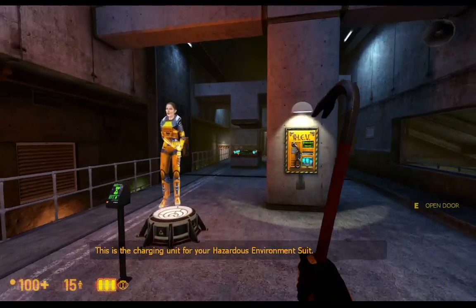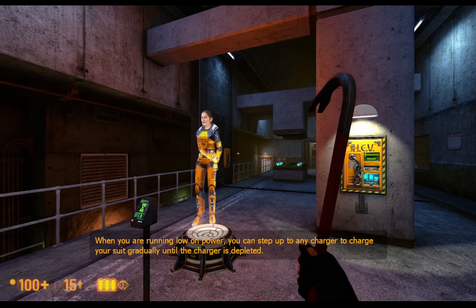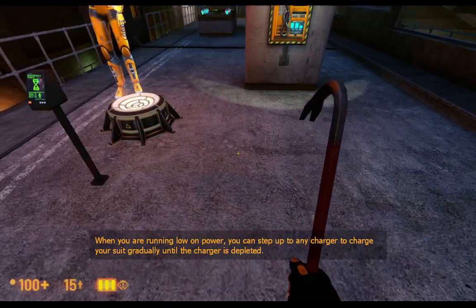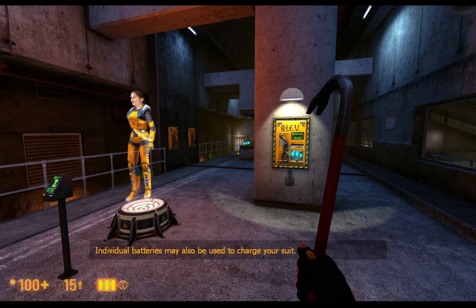This is the charging unit for your hazardous environment suit. When you are running low on power, you can step up to any charger to charge your suit gradually until the charger is depleted. Individual batteries may also be used to charge your suit.